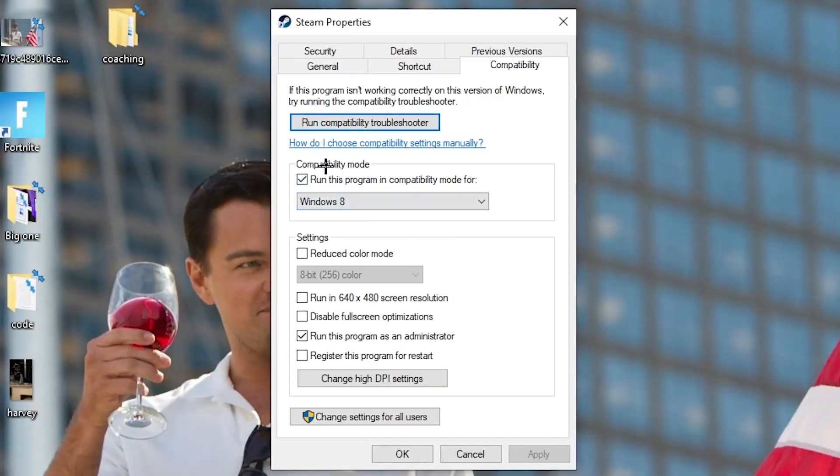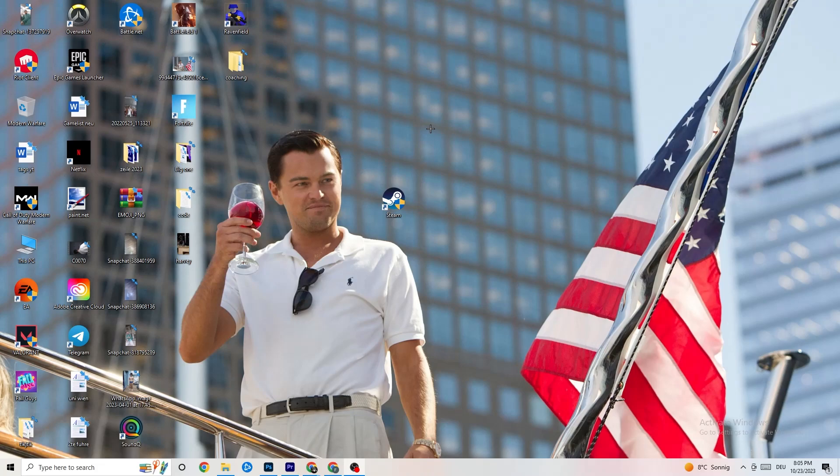Now copy my settings. Go to compatibility mode and enable 'Run this program in compatibility mode for' and select the latest Windows version you have. Disable 'Reduce color mode', disable 'Run in 640x480 screen resolution', disable 'Disable full screen optimizations', and enable 'Run this program as an administrator'. Hit Apply and OK, then restart your PC. You'll see the administrator symbol on the shortcut afterwards.